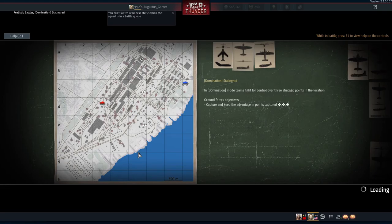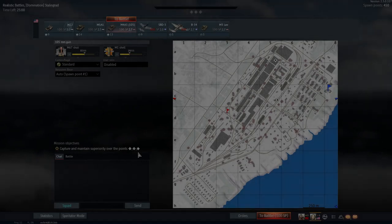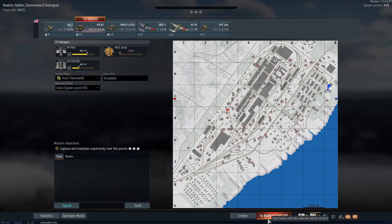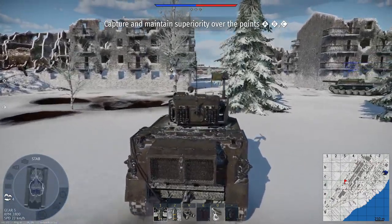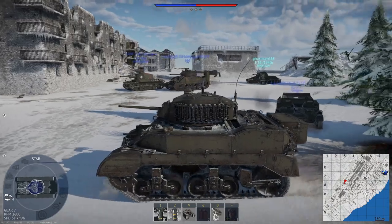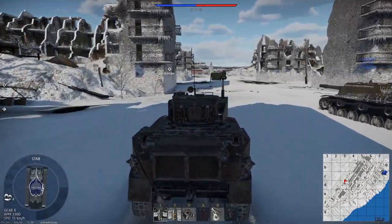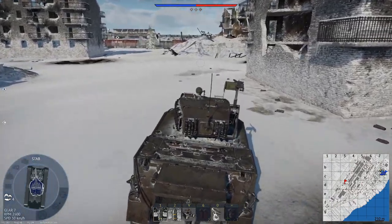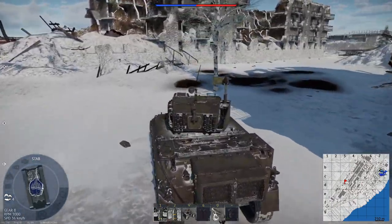We are on the Stalingrad map. It's an okay map, it's not great. I'm gonna push in with a light tank onto point A. What about you, Ghostman? Probably should take a T-34-1940 and just load armor-piercing and high-explosive. I'm just going a little bit around here, I don't want to get sniped by somebody in the middle. So I'm gonna actually go around.